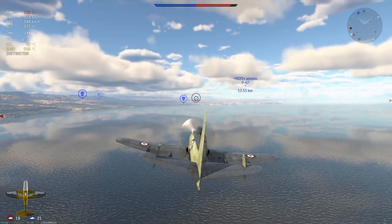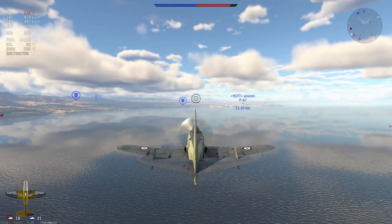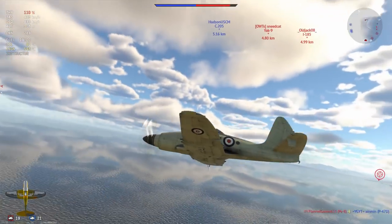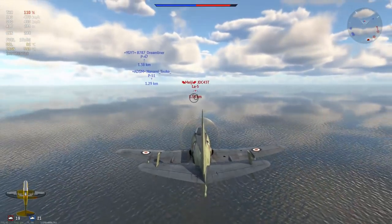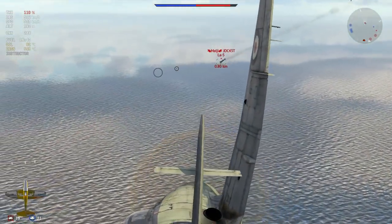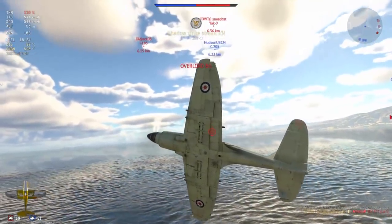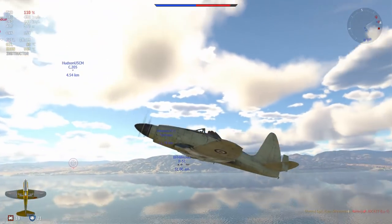I'm just putting the nose down, getting a little bit of speed, and looking for a target of opportunity. It looks like the LA-5 is still giving the P-47 and P-51 a hard time, so I'm just going to have to come in and finish the job. I pick up speed fairly quickly for a prop at this speed and the LA-5 is very very slow indeed. He's about to hit the dirt — I put some shots into him and that's kill number three. The Wyvern can basically get away with murder if you're in the right situations, and having teammates around makes it even easier.